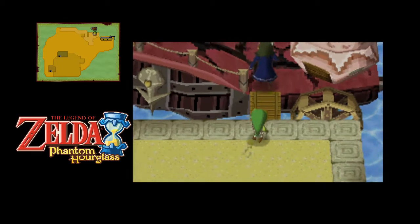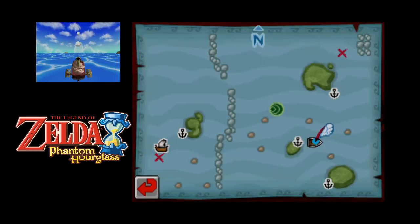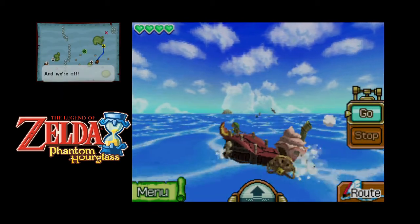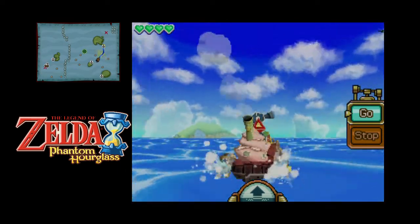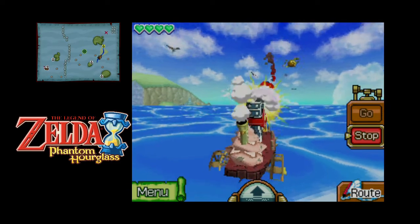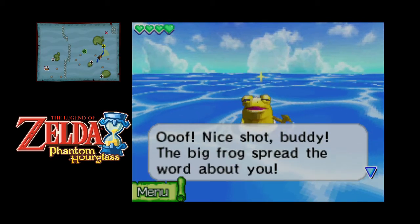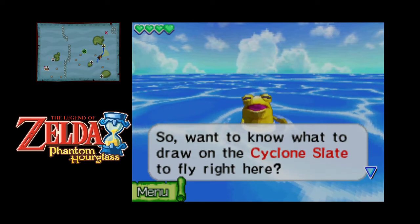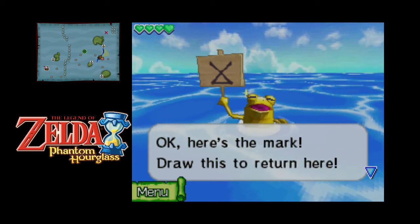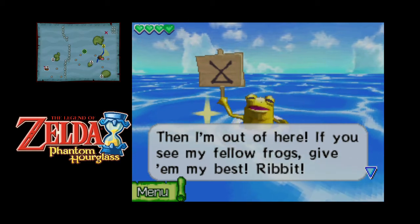We're actually making some good progress here. We have to go back to this island so we can go and get that treasure as well. I shot the frog. The big frog spread the word about you - so you want to know what to draw on the cyclone stage player? I have to learn it. He's going to show us a sign. It's like an upside-down hourglass without the top - I'll remember that. If you see my fellow frogs, give them my best. Ribbit.